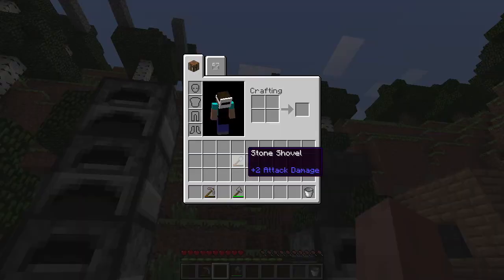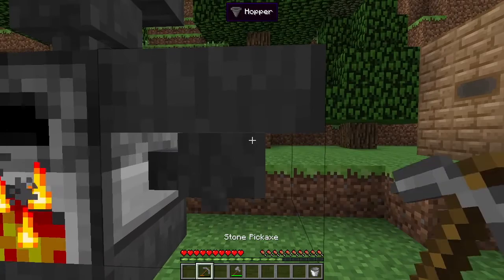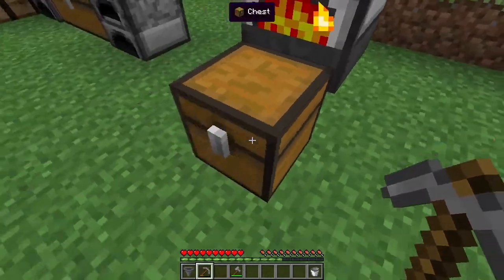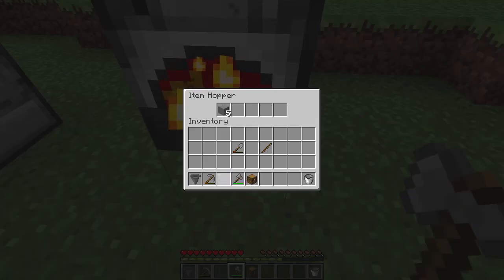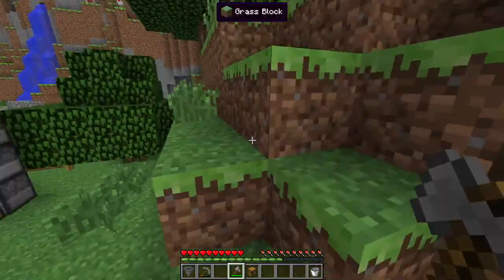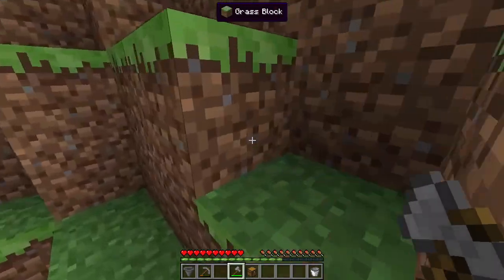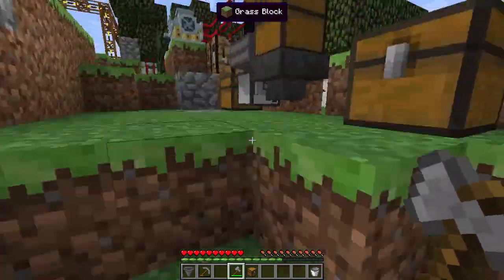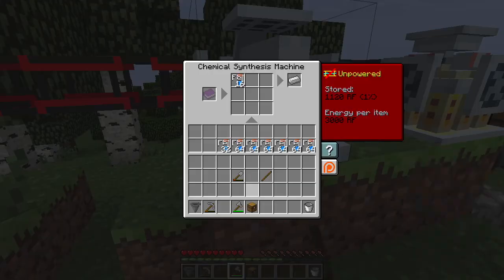What we are planning to do today is do the same thing with that machine up there. I don't remember which slot was which, but it has the same idea. Let's go ahead and take these hoppers and this chest and head upstairs. I think it was the bottom slot. The chemical synthesizer is what takes the items out.